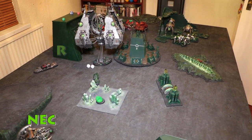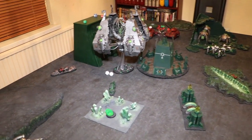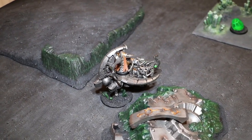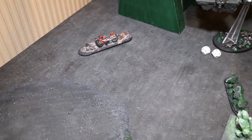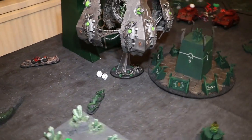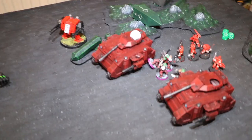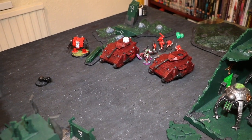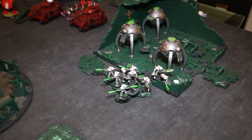Necron turn five — my last turn. I moved the Command Barge backwards onto the objective to keep out of range of the Lascannons, just in case the Vault was taken out. I shot the Barge's gun into the Scouts, along with all three Catan powers, and managed to take out the Scout unit there. I then shot all four spheres into the damaged Lascannon Predator — getting it down to two wounds, crippling it heavily and making it harder to move and shoot in the last turn. The Lichguard huddled around the objective.